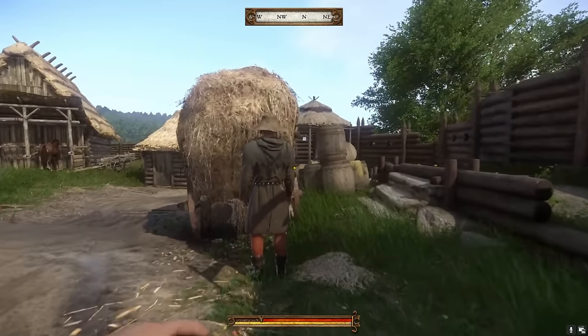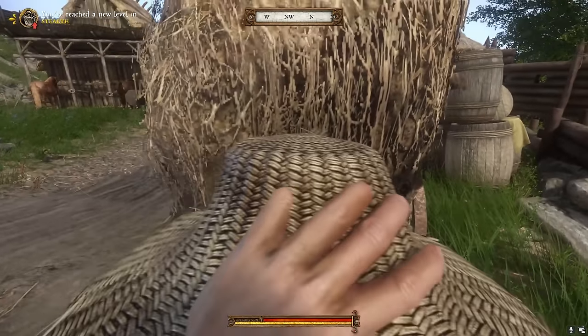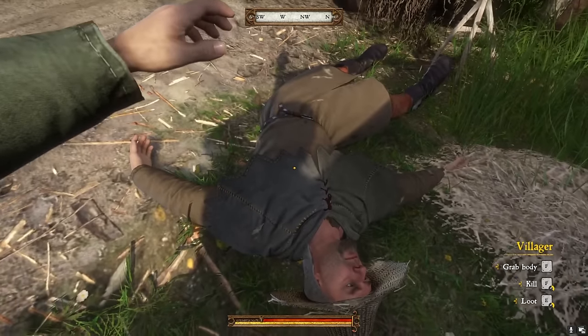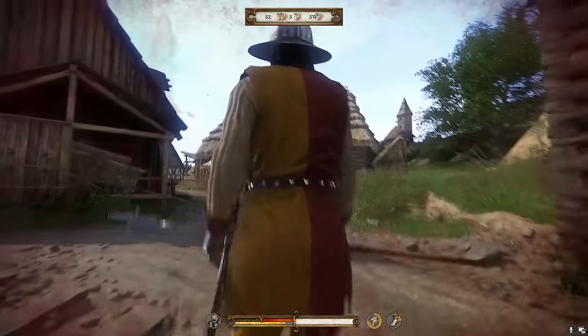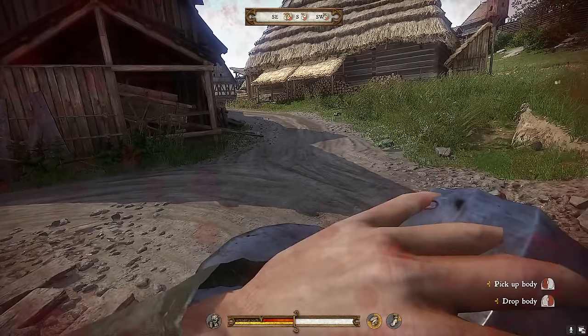To level up your stealth skill, find the man shoveling hay at the entrance to the inner walls. Stealth KO him and steal his food and Groschen. Keep doing this as often as possible — there is one guard that walks past him every now and then, so just be mindful to only stealth KO him when the guard isn't around. Once you've levelled up your stealth and strength enough, you can try more challenging targets. Just remember to save before trying to stealth KO guards.